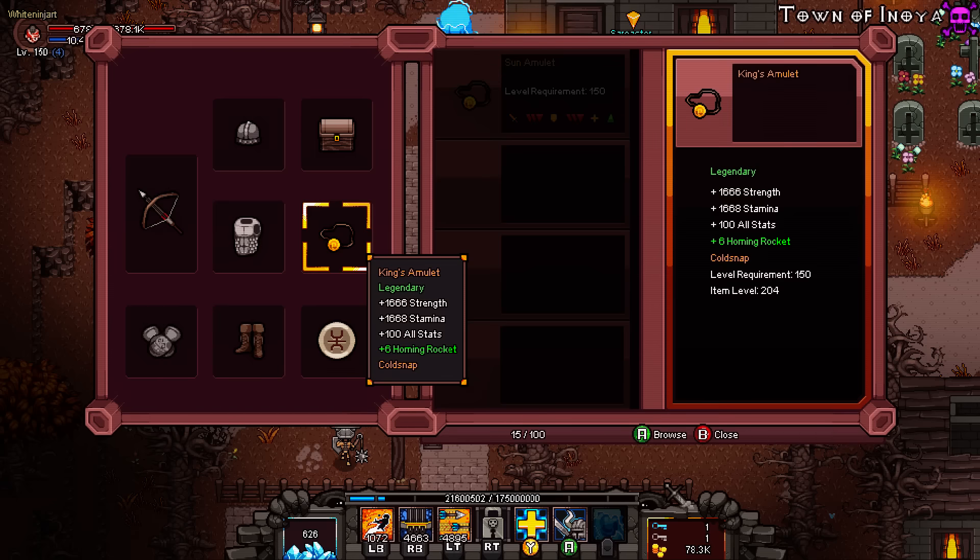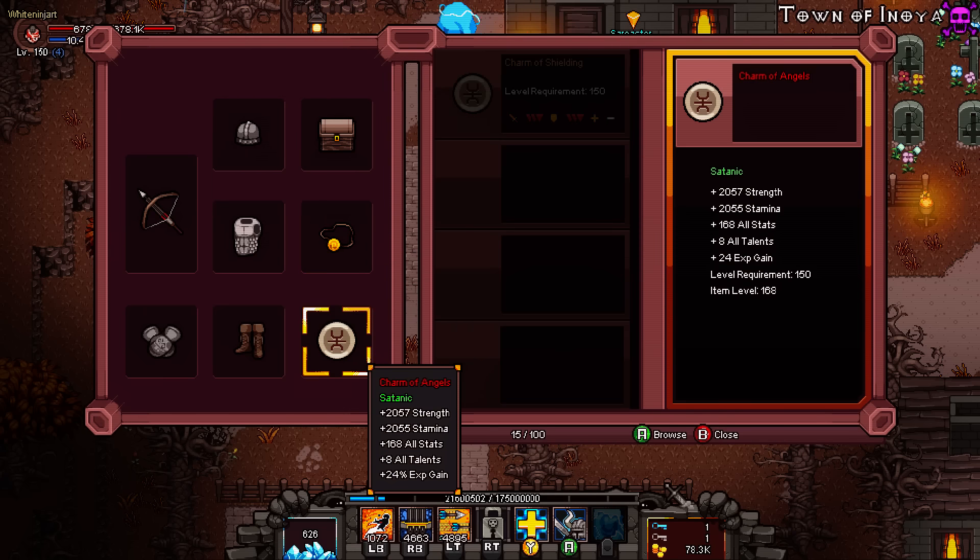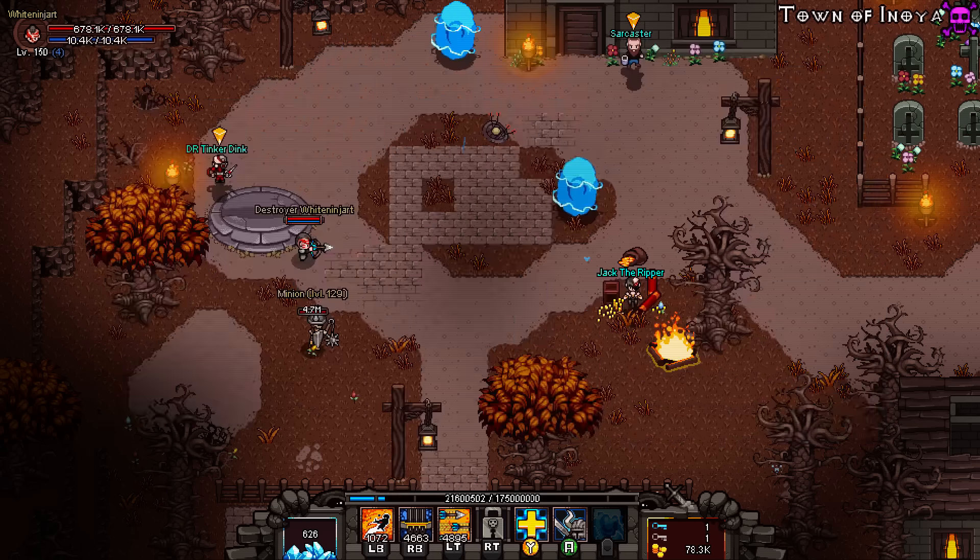For the amulet I've got six Homing Rockets but preferably you'd want a talent there — I need to look into getting a red one. For the charm: Strength, then health rather than energy unless you're struggling with mana, all-stats, all-talents, and I've got experience gain which is still nice when you're killing lots. So that's basically the build in a nutshell.